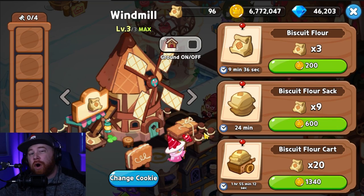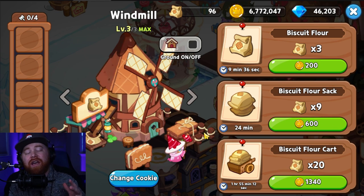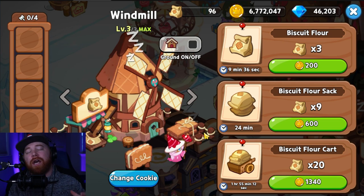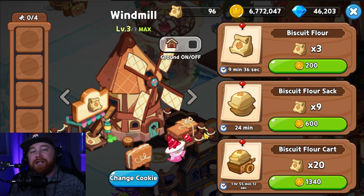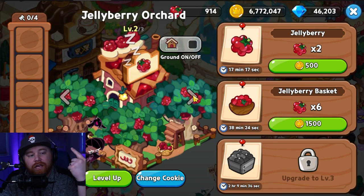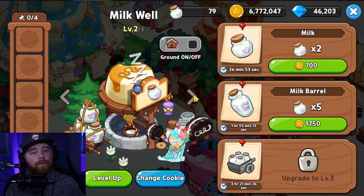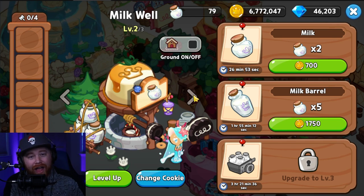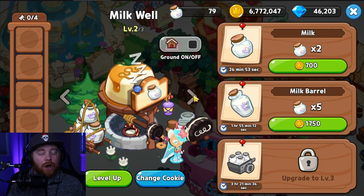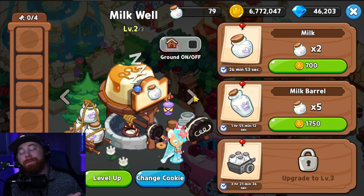One last thing to mention: buildings like the windmill and some others only have three individual slots, and it's 100% worth the crystal investment to upgrade those slots to four-slot capacity. Things like the windmill, the jelly berry orchard, and the milk well are all very important resources for recipes literally late game. Those additional slots cost crystals but are absolutely worth it because you will need those materials produced in that fourth slot.